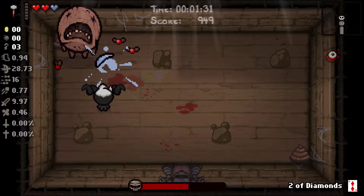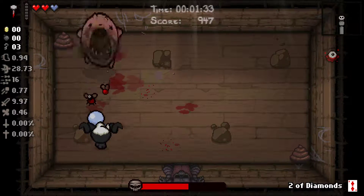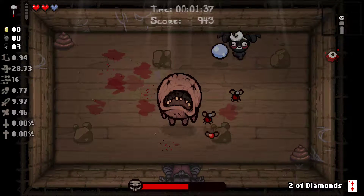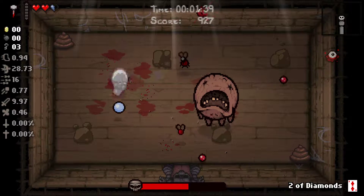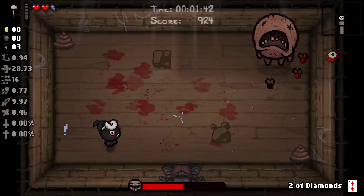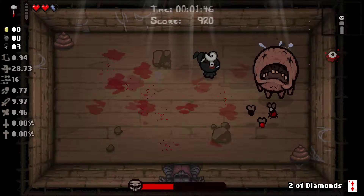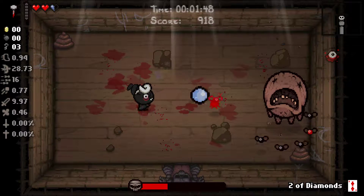I want to be up — excuse me, it gives me a Soul Heart. That's still fine. I want to be as close as I can since the damage decreases quite rapidly. Oops. And there's a reason I don't want to be close. Yeah, this is an interesting item, we'll see how well this goes.